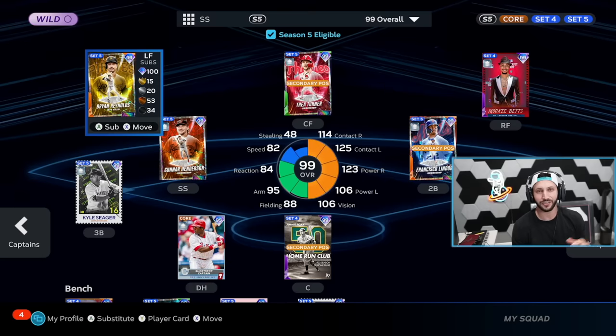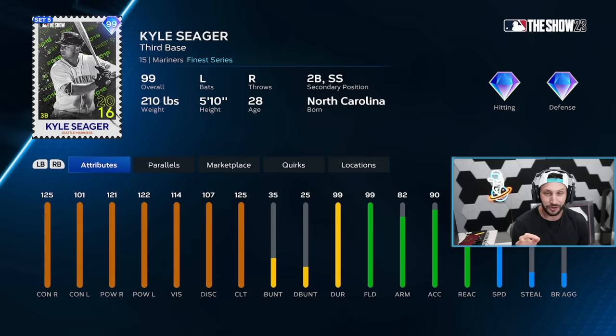SDS just dropped a brand new collection and it's really not that hard to do. You got to collect seven cards and they're really not that expensive to get this 99 overall Kyle Seager. He's a great swing, I'll let you know that right off the bat. He looks really, really good.